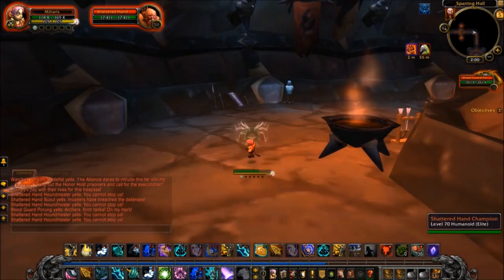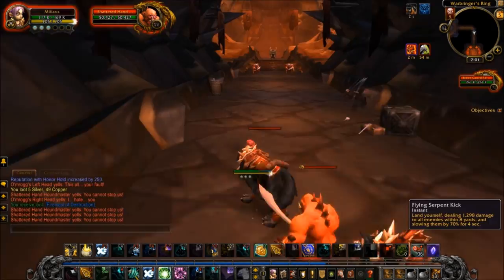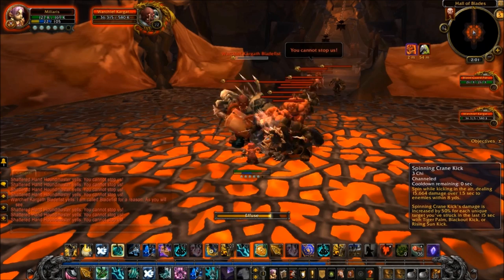In the Broken Isles, you don't actually have to use lag manipulation or exploits to achieve the same effect. There's a class order hall item called Tumble Run Brew which allows you infinite charges of Roll, making for extremely fast leveling from 100 to 110.